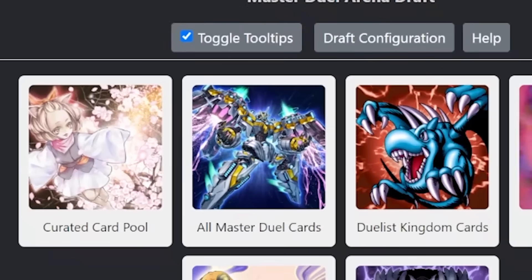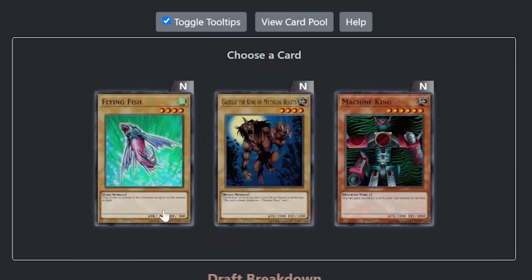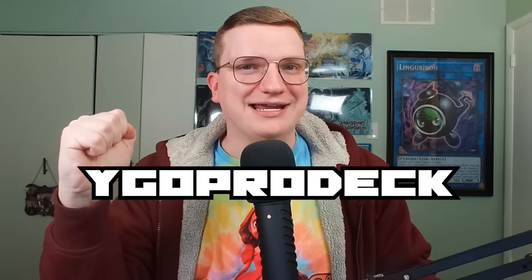Recently, they've added a new piece of infrastructure to the fold — a three-card arena draft, draftable with card pools featuring classic formats, Master Duel, or within any parameters you like. Give it, or any of their other features, a look at www.ygoprodeck.com.